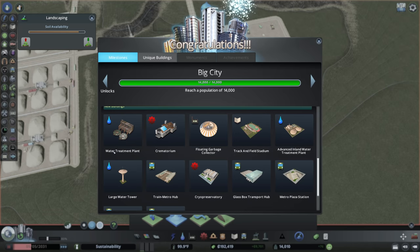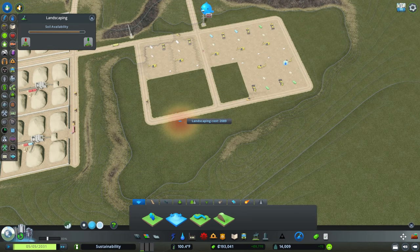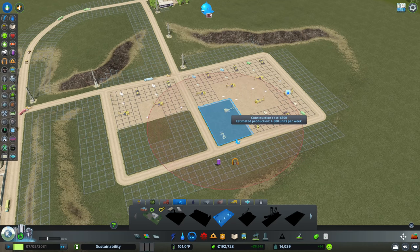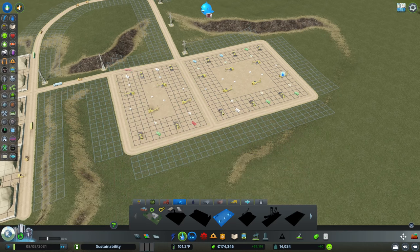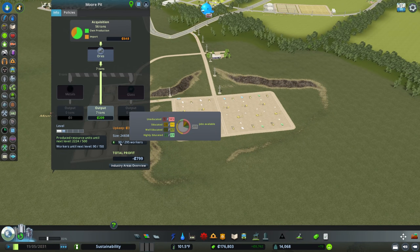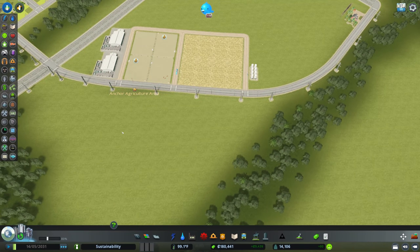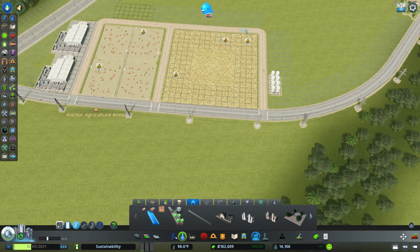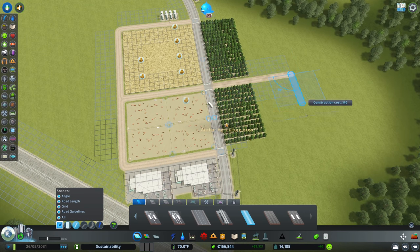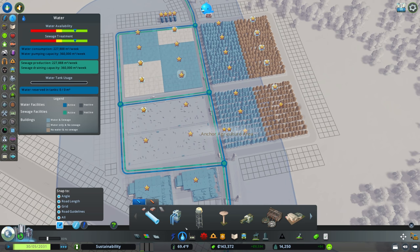We've unlocked colleges, a crematorium, and some other great amenities for transit and water. I want to add some more extractors - not because we need more to keep our industry running, but just so that we have jobs to get this to level two. We've got much more potential for workers and they're starting to fill in a little bit. It's a struggle - over here we are 41 workers away. Let's add some fruit fields here. This road needs to be 360. We have enough workers and quite a bit of overhead - and look at that, immediately got us to level two.